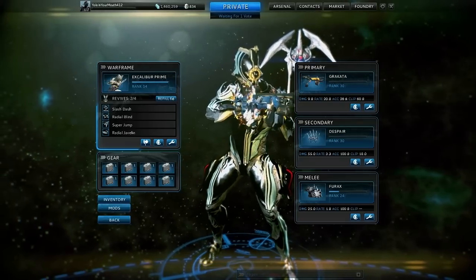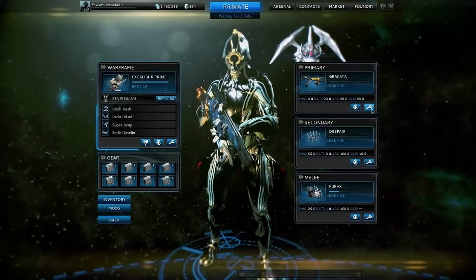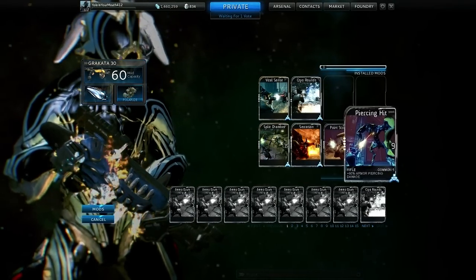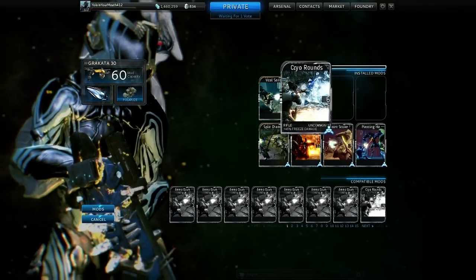You can check the stats on the wiki — we won't get into that. The build is: Split Chamber all the way up, Vital Sense all the way up, Serration all the way up, Point Strike all the way up, Piercing Hit all the way up. That'll leave you with six mod points remaining.